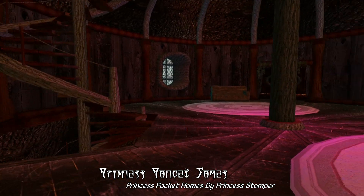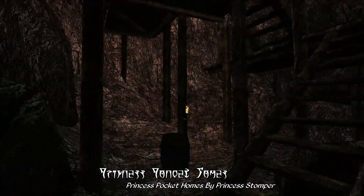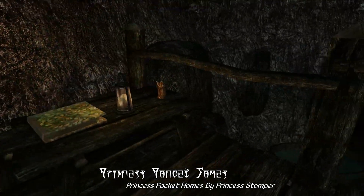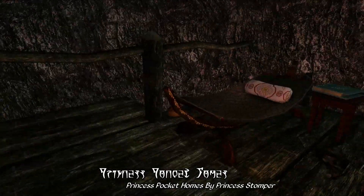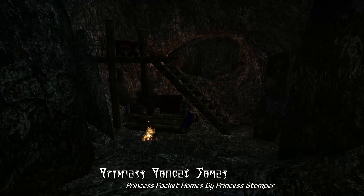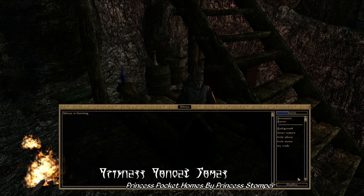Moving on, we have one last pocket house to look at: the thief-themed pocket dwelling, which is really a fairly large set of caverns with a number of furnishings and containers to make it feel a little more hospitable. While this pocket home is divided into several different cavern chambers, you'll find a bathing area, a bed to sleep in, and a small dining area in the first cavern, not to mention plenty of containers to store your stuff. There's also another NPC who can provide you with a few basic services, including 500 bartering gold, plus more storage and display space. Off to the side, you'll find a large cavern with a master bed in it.